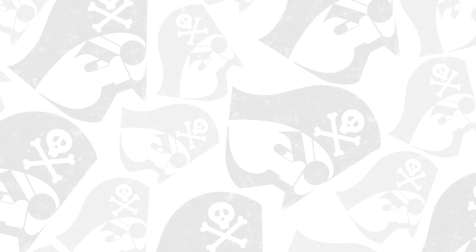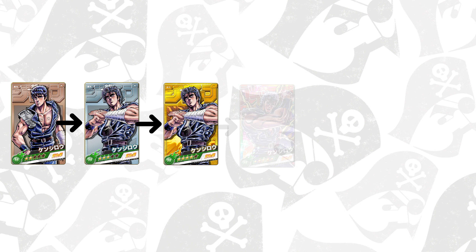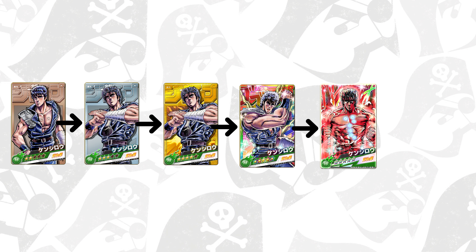So in the past, the rarities kind of went as follows: we had 2 star, 3 star, 4 star, and 5 star characters, and there were some special characters, like Kenshiro, who had another stage after that which was called the jump version. Now all these stages still exist, but there is another stage to the character card's evolution. There's also a complete change to how evolution works, so let's quickly go through that.